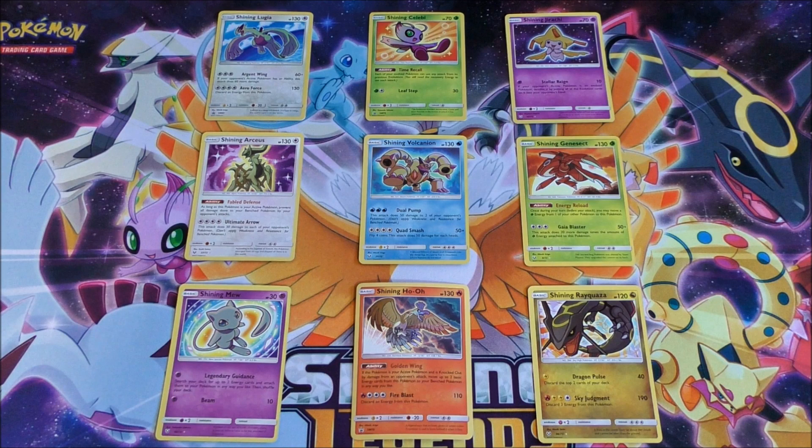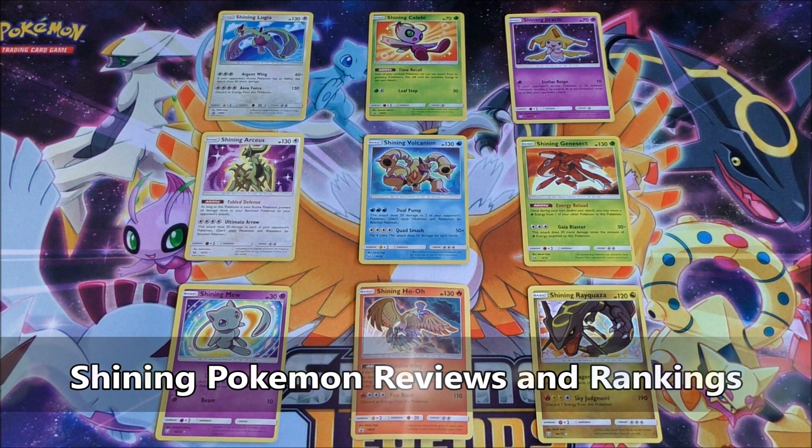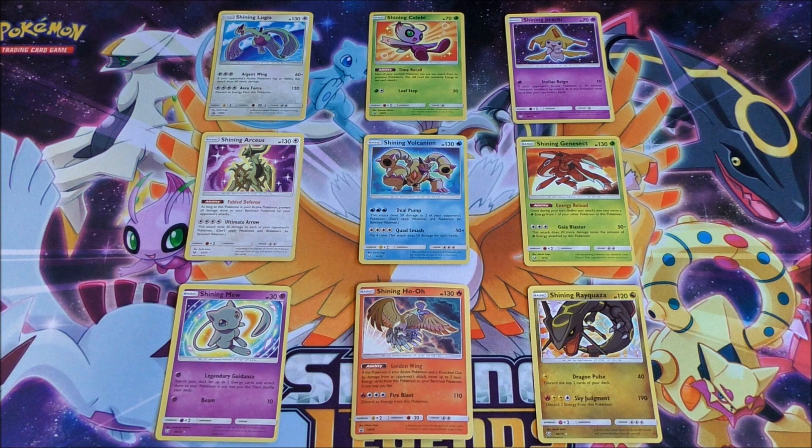Hey YouTube, this is Primetime Pokemon. In this video, I'll be reviewing and ranking all nine Shining Pokemon cards. Shining Pokemon cards were last seen in the Neo series of sets. Nowadays, Shining Legends also has the Shining Pokemon cards. Six different Shining Pokemon are available in that special expansion, and then there are three Shining Pokemon available as Black Star Promos. These cards are very collectible and very beautiful looking, but this video is geared mainly towards the competitive TCG and the 2018 standard format.